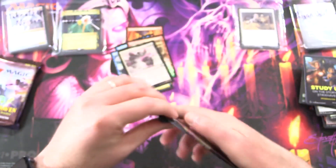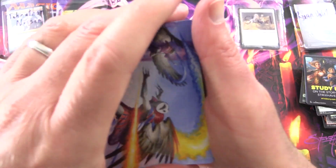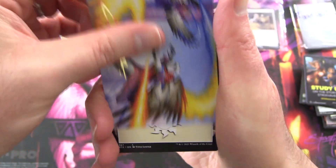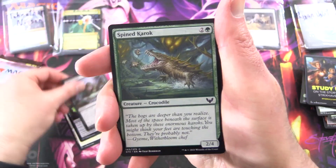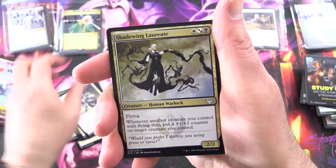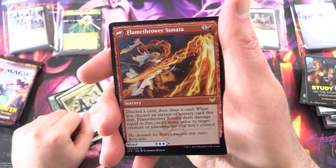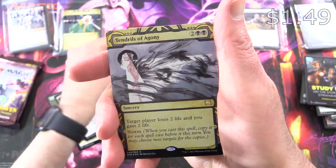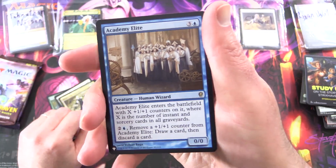Try our luck in another packet. We have Teach by Example. Ding ding ding - Signed Art Card! There it is, awesome. We've got a Plains, Necrotic Fumes, Cram Session, Spined K-Rock, Professor of Zulmancy, Mouldering K-Rock, Thunderous Orator, Shade Wing Laureate. And the rare is Torrent Sculptor, along with Flamethrower Sonata on the other side. We've got Dragonsguard Elite, Village Rites. Foil Tendrils of Agony - that was a loaded pack. And Academy Elite from the list.